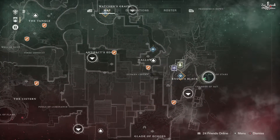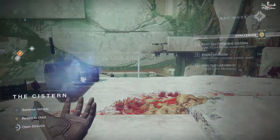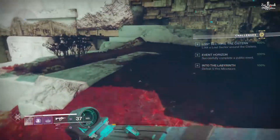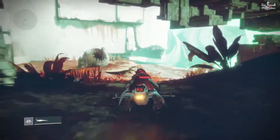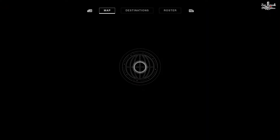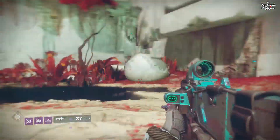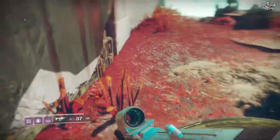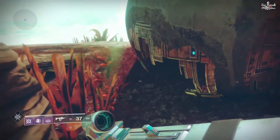Moving on to the third one — this one is down near the cistern. What you're going to do is travel to the cistern, bring out your sparrow, and then pretty much take the left from as soon as you spawn and follow the little path up along this way. It is pretty easy to find this one. I myself got confused and checked up around the whole area, walked straight past the dome where it was — don't make that mistake that I did. Just come straight to this one and you guys will get your loot.